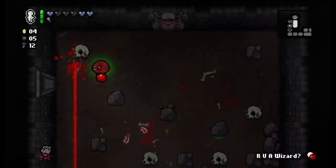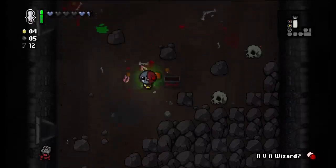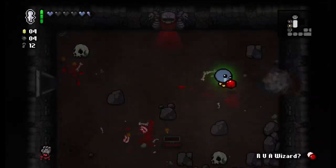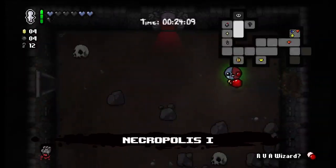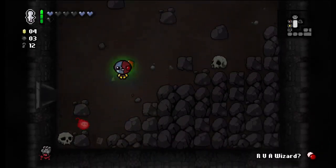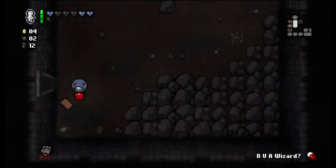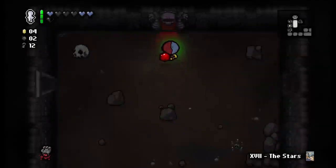We've got five bombs — may be worth blowing up these skulls. Definitely worth looking for a secret room. I never found our second secret room, so I'll blow up the skulls. Skulls could give me a black heart — that'd be nice. There's our wizard. We'll take the Stars card with us — I guess we'll use it on the next floor to get into the item room.